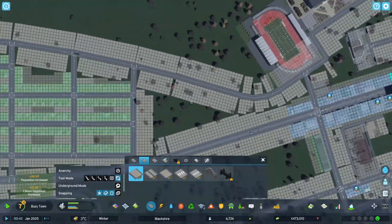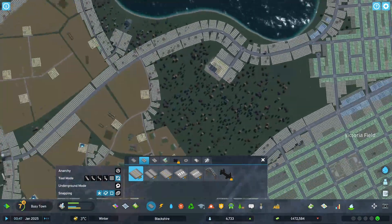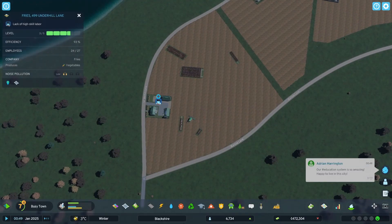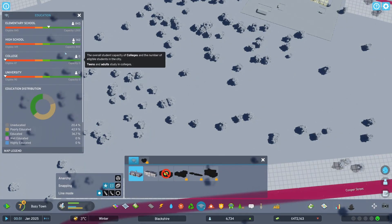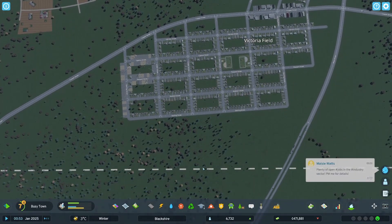I think maybe I like the idea of having an intersection here that kind of curls back, and I feel like we could do something fun with that. Lack of high school labor — whoa. What does our education system look like? College, university — everything's fine. We could probably do with another elementary school, and I think that's something we want to address here.